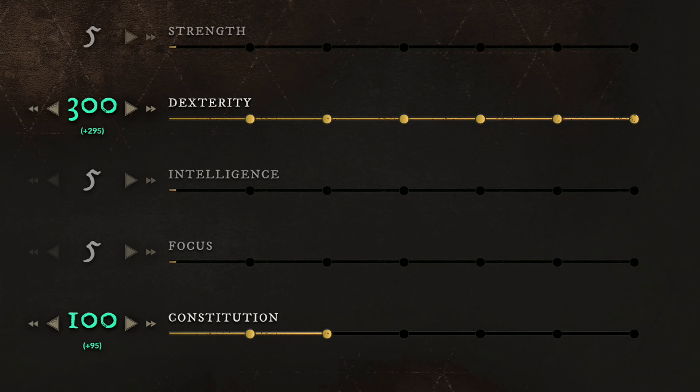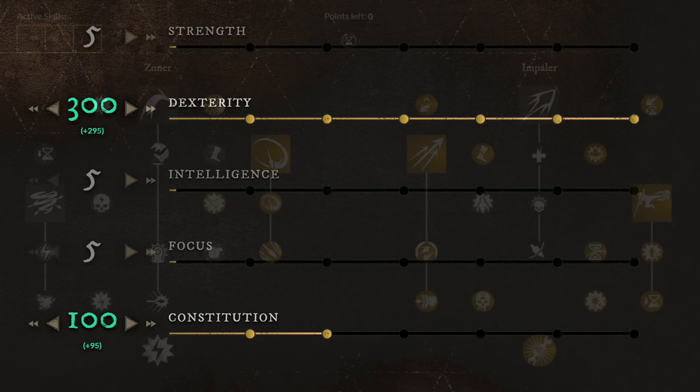Taking a closer look at the second build, which is the Spear and Musket. These are the attributes you want to have. Similarly to the previous build, you want this 3 to 1 ratio — always have dexterity 3 times more than constitution. Keep getting your gear and spending points equally, so never just focus on maxing dexterity first, but don't do the same thing with constitution either. As for your gear, you want to go full light armor.